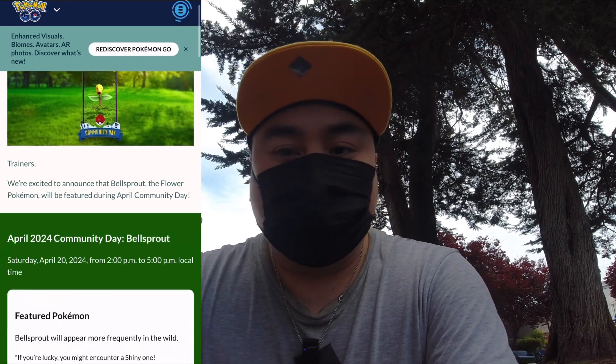First off, we have Bellsprout Community Day which will be this Saturday, April 20th, from 2 p.m. to 5 p.m. local time. The featured Pokémon will be Bellsprout. The featured attack — if you evolve Weepinbell during the event — you'll get a Victreebel that knows the fast attack Magical Leaf. Magical Leaf will have 10 power in trainer battles and 16 power in gyms and raids.